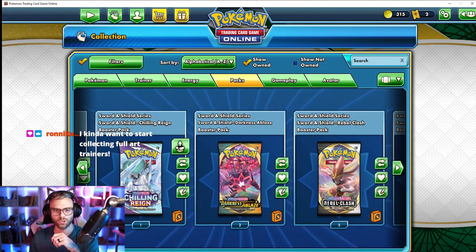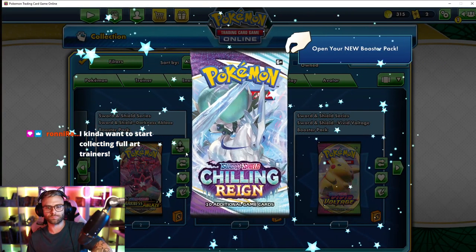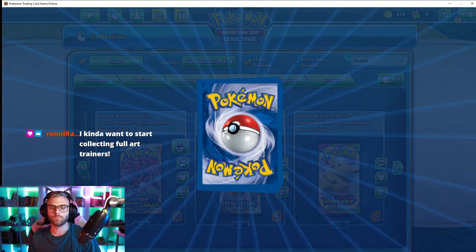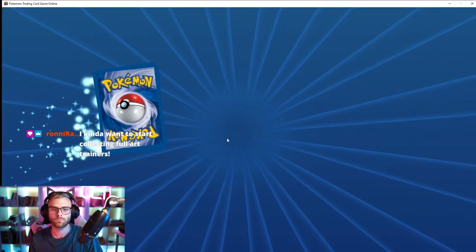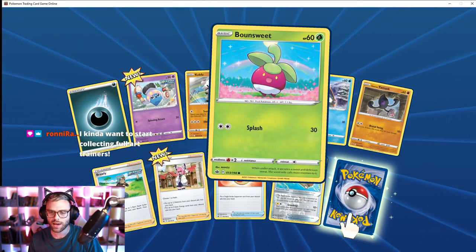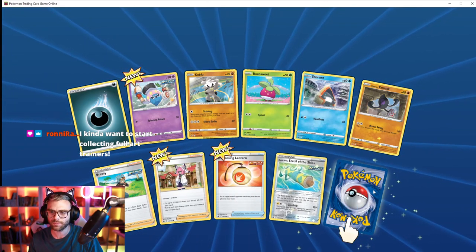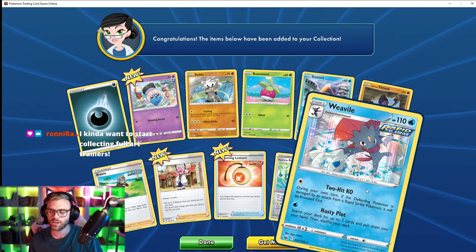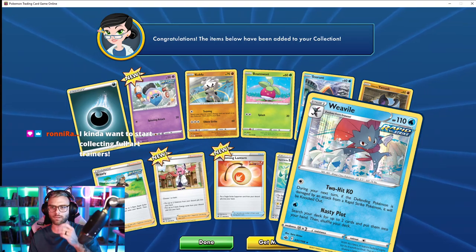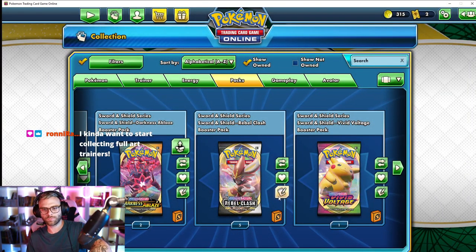All right, let's do the Chilling Reign pack — we've got one of these. Oh, exciting, here we go. They opened it without my consent. That's a good one. Oh, cute — I actually think I have this card. A nice little holo. All right.